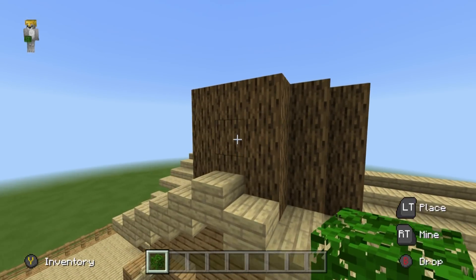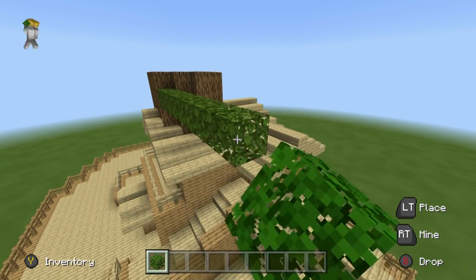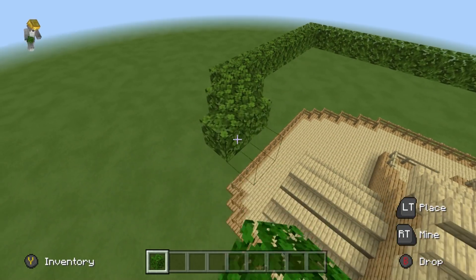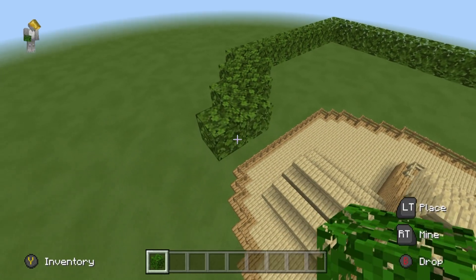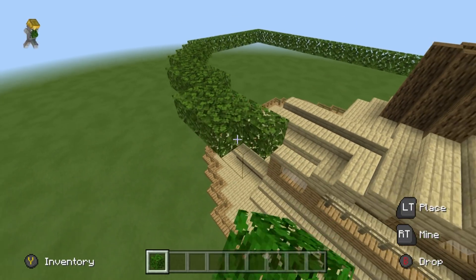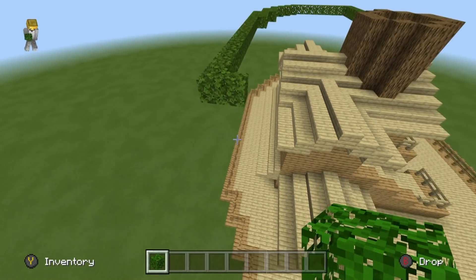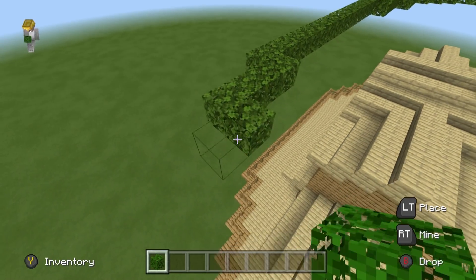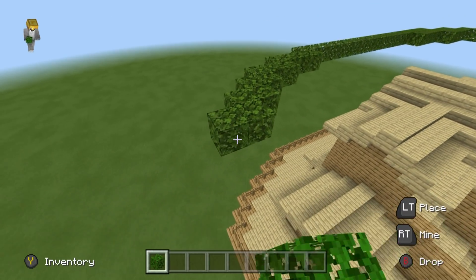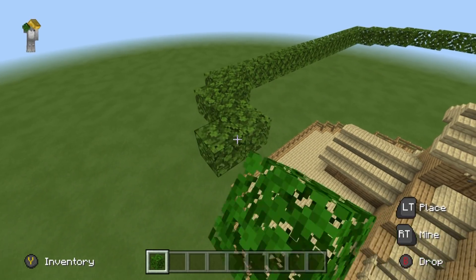I recommend making a shape using your leaves that is similar to the platform we have below — if you make a platform with the leaves at least as big as the platform, I'd probably make it a bit bigger. Start off with a shape about the same size just because it's kind of easy to trace. Make the shape out of leaves about the same size as the platform, or a little bit bigger, and it will complement the platform very well.